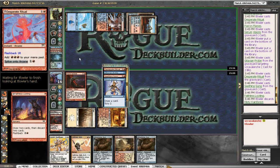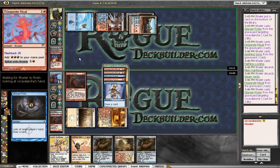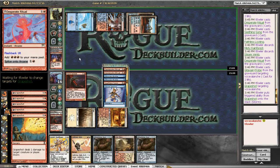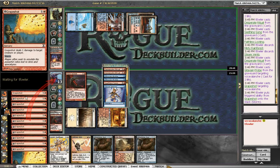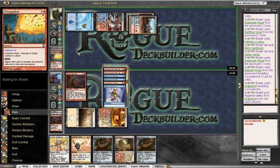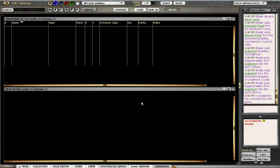I don't have a Rule of Law in the sideboard — that's usually something I come prepared with if I think I'm going to face Storm. Checking the data on MTGO lately, there are a lot of people running Storm, so it might be in my best interest to add Rule of Laws. I do have Core Firewalkers which also shut this deck down — I'm running three. This is well over 16 damage here. There's Storm for everyone not familiar with that deck.